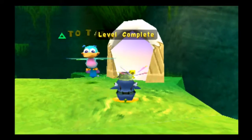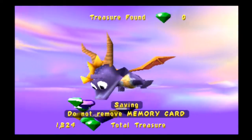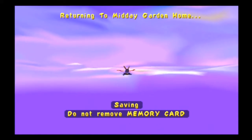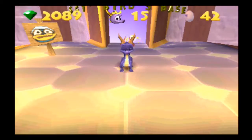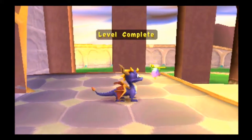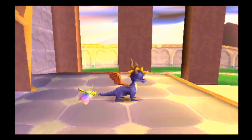Level complete! Bye, ma'am. So, 500 gems — we are done. Dang, it almost nearly killed 20 minutes. But at least we got Sgt. Bird's base done. So that's gonna do it for this part of our Let's Play of Spyro Year of the Dragon. I hope you guys enjoyed this part, and I'll see you guys in the next one. I'll talk to you guys later. Take it easy!